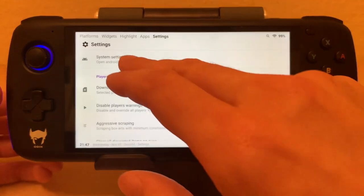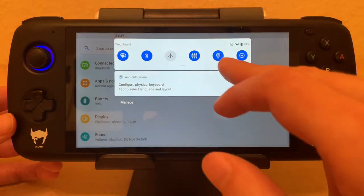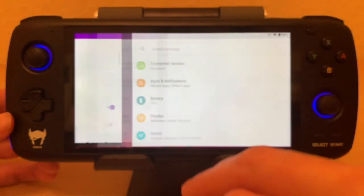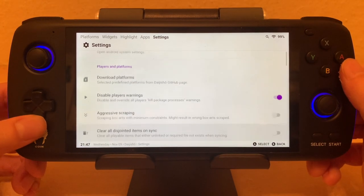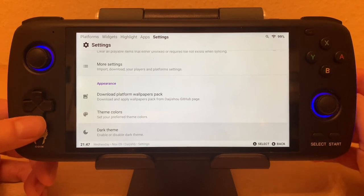You've got your settings — you can go straight into system settings from here, or access them from the top. The basic idea is you can do anything you want in here. You don't ever need to see Android again. Just set this as your home launcher and you're good to go.